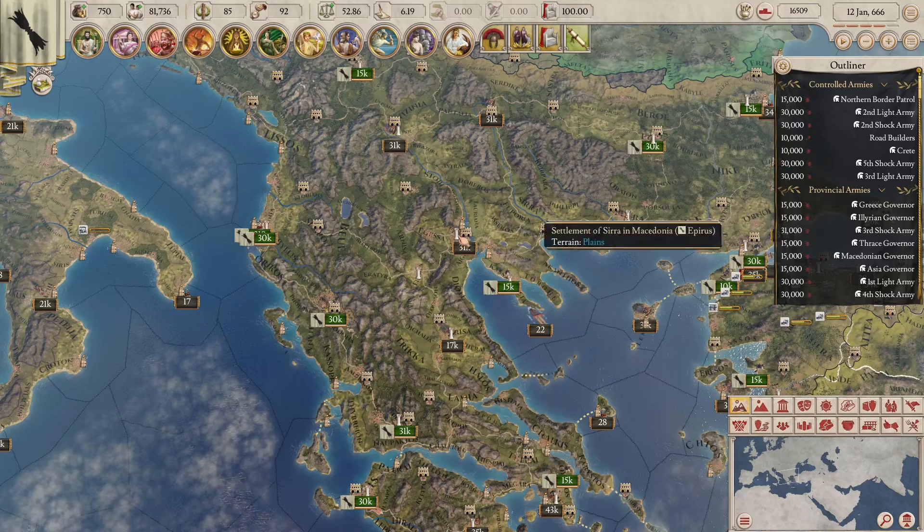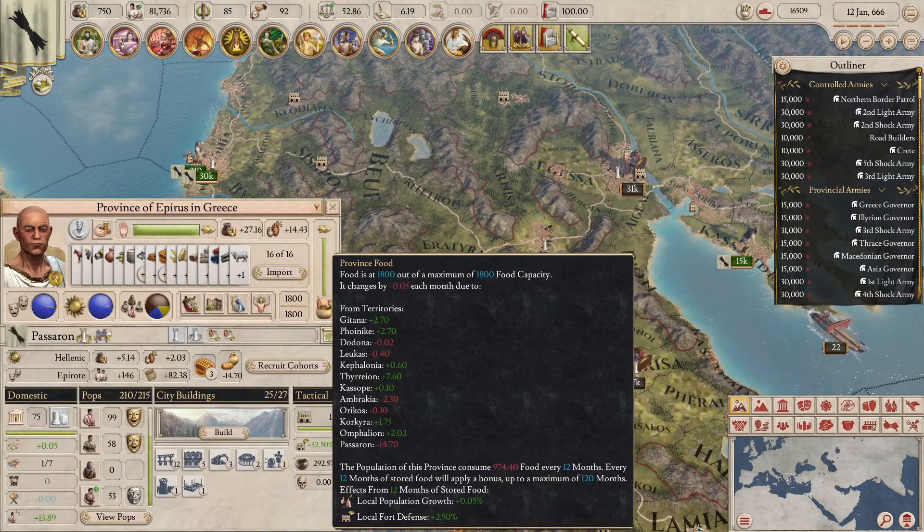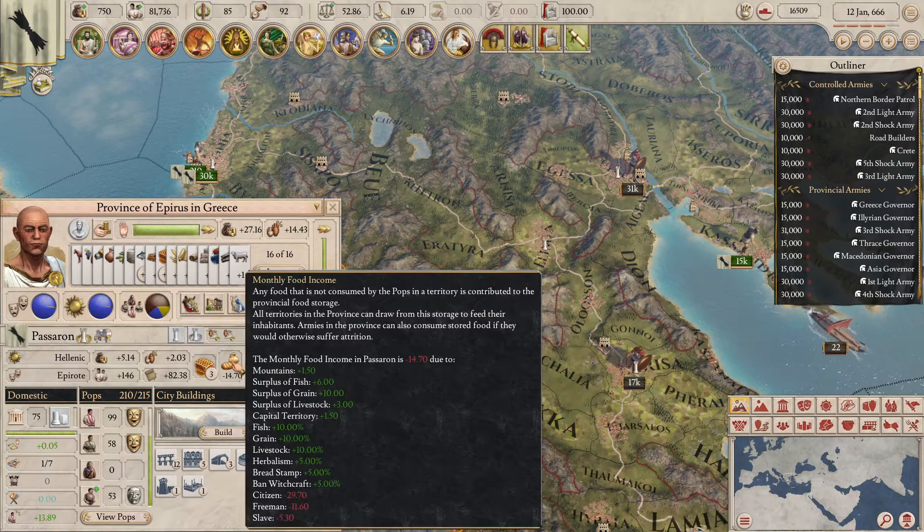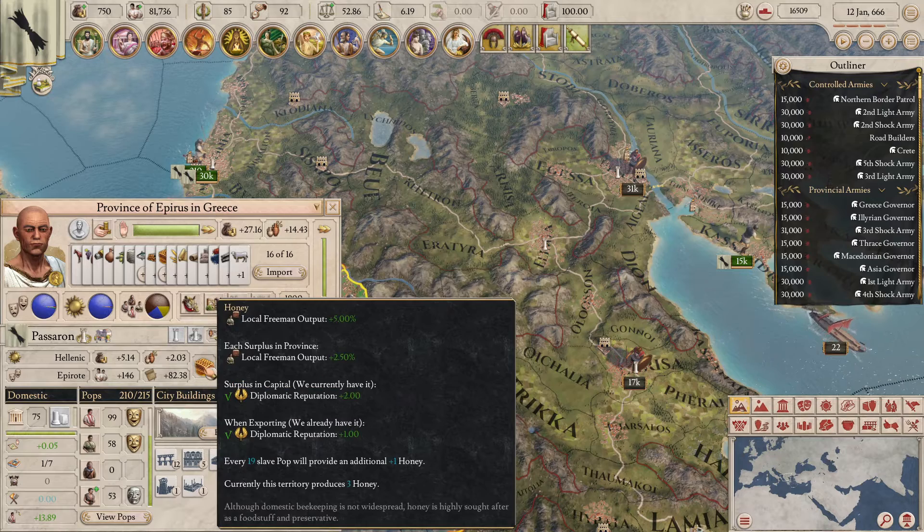It's quite simple really. All you need to do is click on a territory — here I'll click on Pasaron. It will open up the province and city interface, and just next to the food button showing the monthly food income of the territory, you will see the resource that territory produces. Here you can see it produces honey.